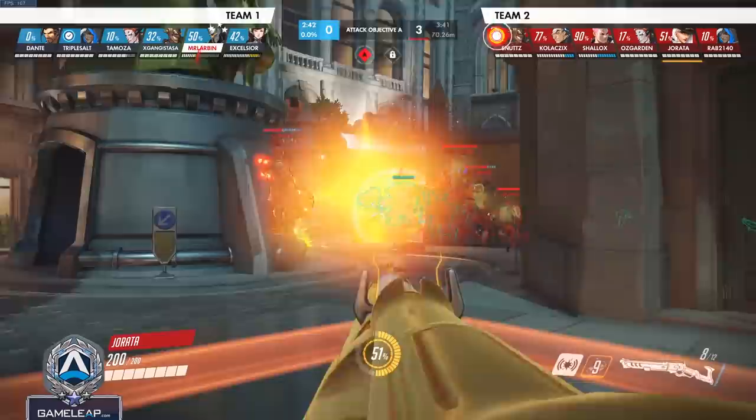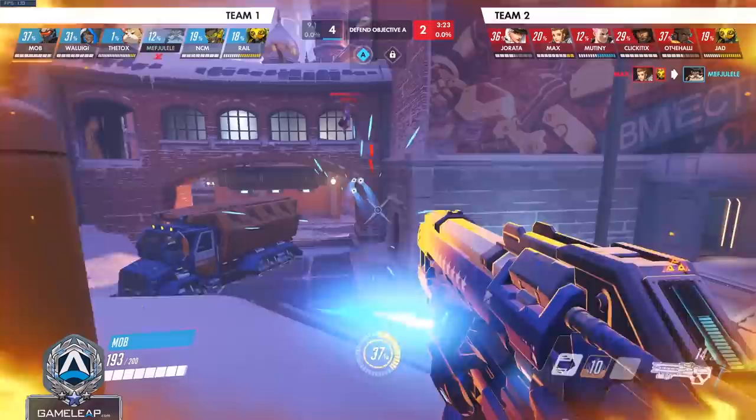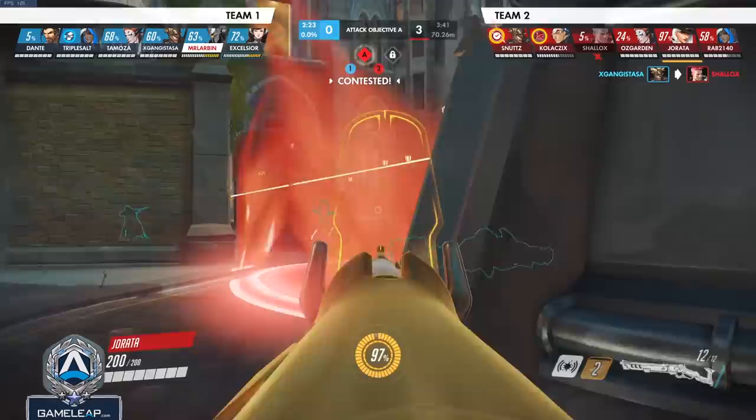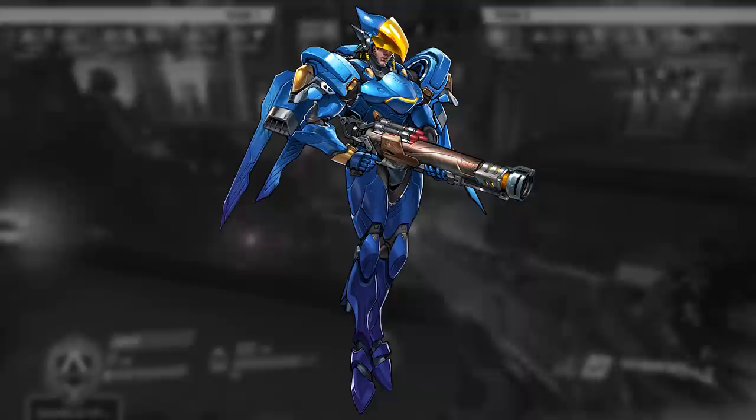Moving on to character number eight, we have Ashe. Learn the dynamite arc — it's actually really easy to hit every time. The dynamite goes right in front of your natural crosshair, so for close-range dynamites you can hit it almost 100% of the time with little mechanical skill. Don't waste your Coach Gun, because it's one of your most powerful escape abilities, and don't Coach Gun right in front of enemy DPS. Good Hanzos, Widows, and McCrees will always hit you if you go on a natural arc, so understand that it makes you extremely vulnerable if you use it without thinking about the implications.